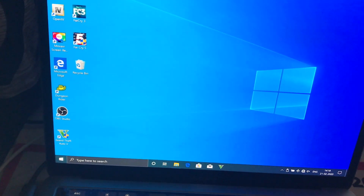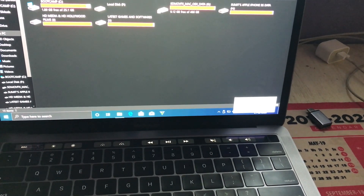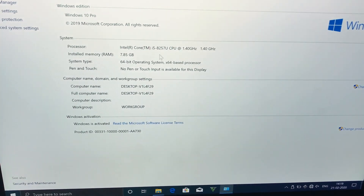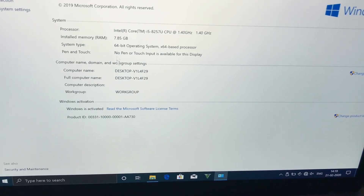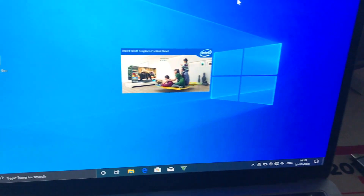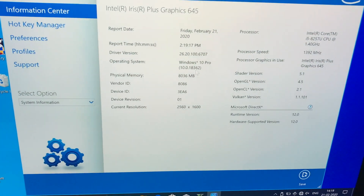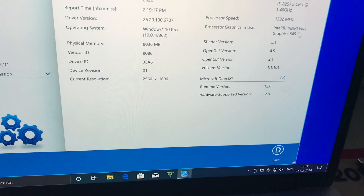Let me show you the system configuration in this Windows OS. Here are the Boot Camp properties — it's an 8th generation Intel i5 at 1.4 GHz, 1.8 GB of RAM allocated, and the graphics card is the Intel Iris Plus 645. The driver version confirms Intel Iris Plus Graphics 645.